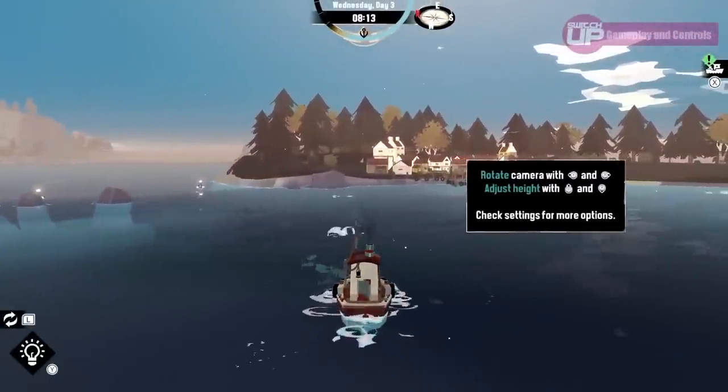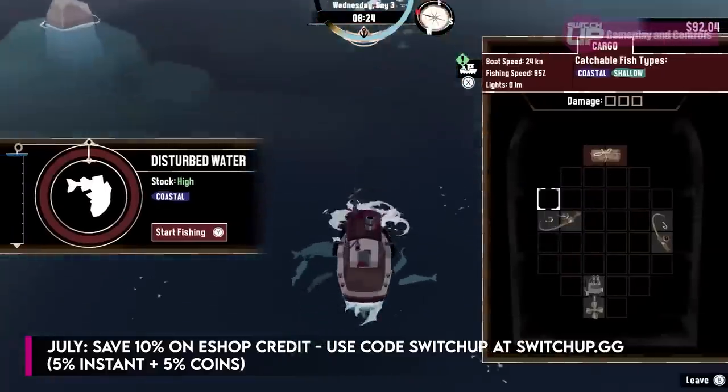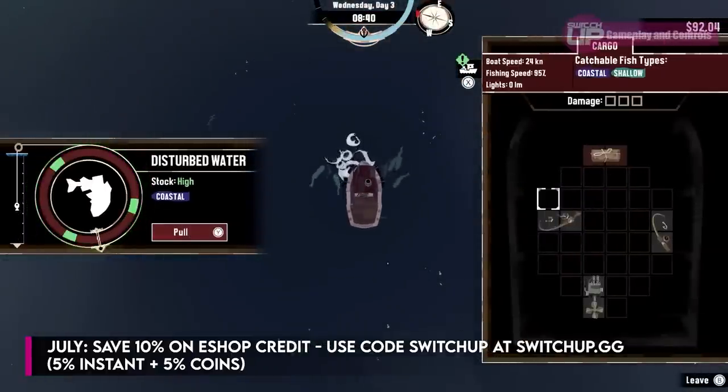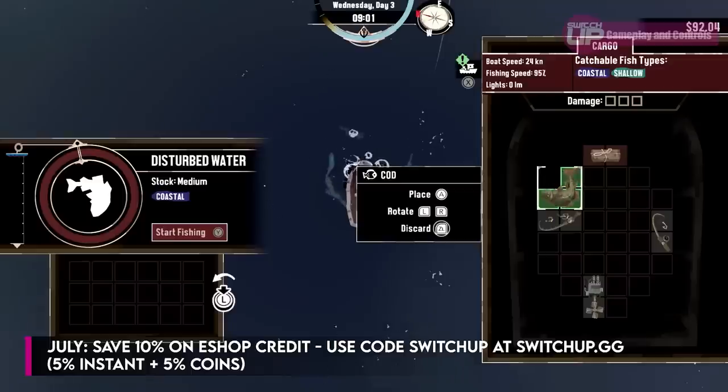First things first, you can save 10% on your eShop credit over at switchup.gg. Using code SWITCHUP, you'll get 5% off instantly and 5% back in coins.